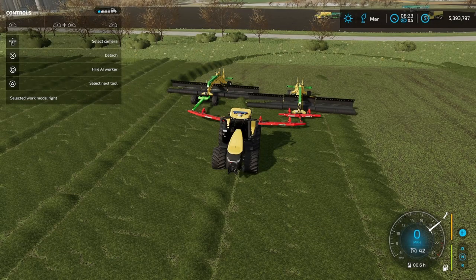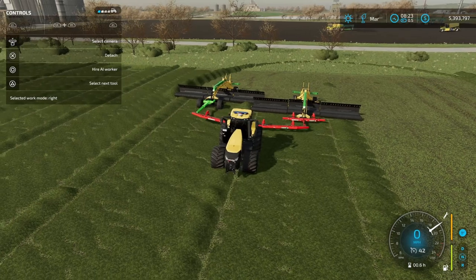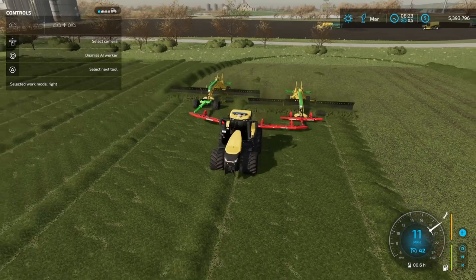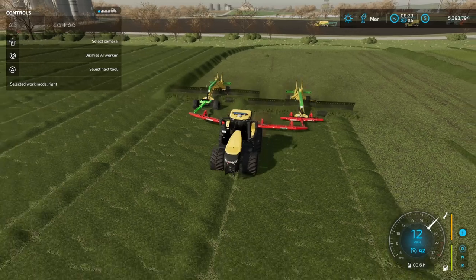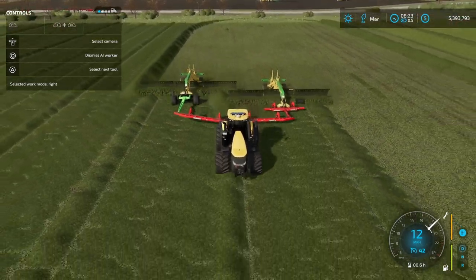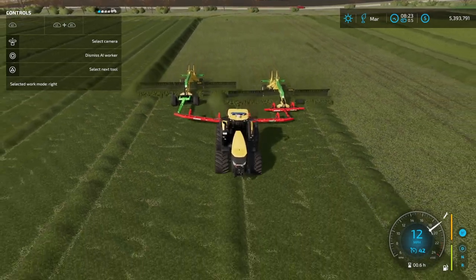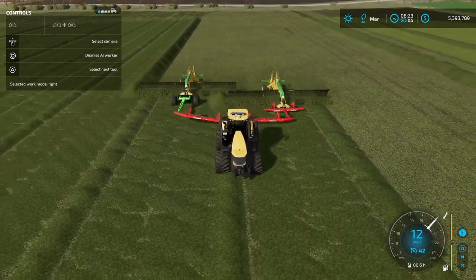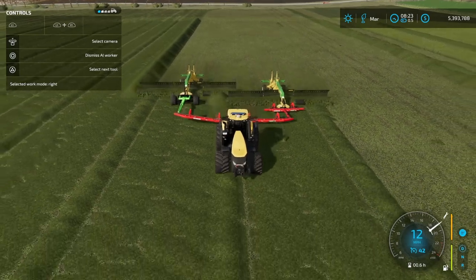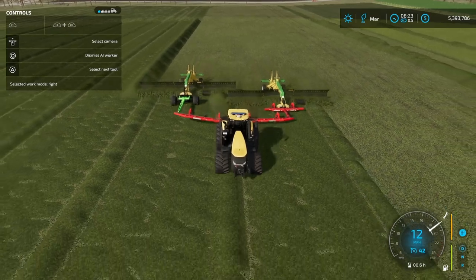The reason I've got this one set up like this instead of using the plow fast farming version is because I want to try and hire a worker. So let's go ahead and hire a worker — and yes, it's going to do it. Absolutely perfect! 12 miles an hour, going at 20 meters wide just about. We're losing a little bit in the middle because if you have these sitting side-by-side exactly without an offset, it's just going to dump right in the middle.